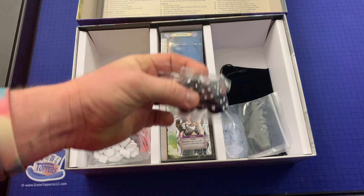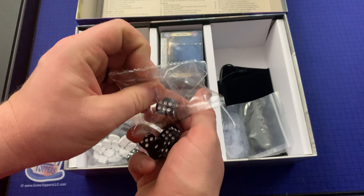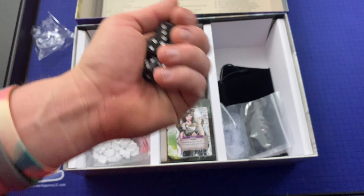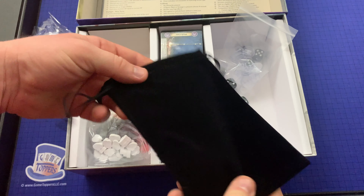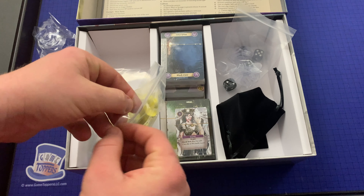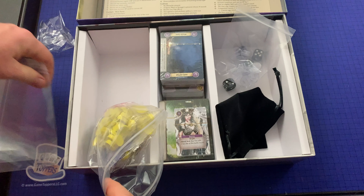We've got some dice here — they've got a marble design on them, I like that. Looks like we've got some plastic stands. We've got a bag — I wonder if that's just for storage or if there's a gameplay element there. And in here we have all kinds of tokens. Extra bags for organization — huge plus. I'm glad to see more and more games coming with these instead of you having to provide your own. I really like that a lot.